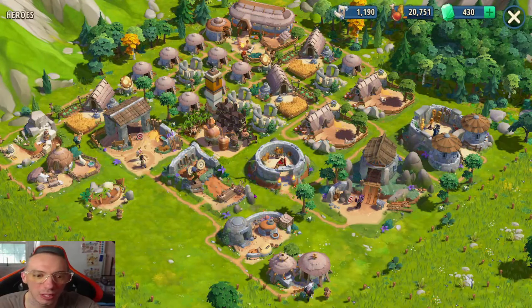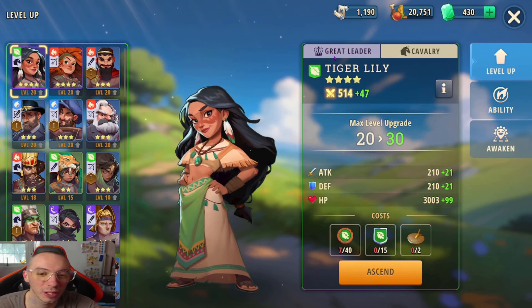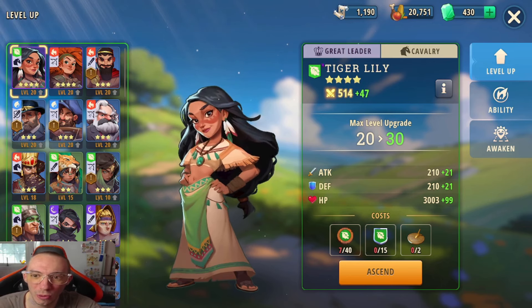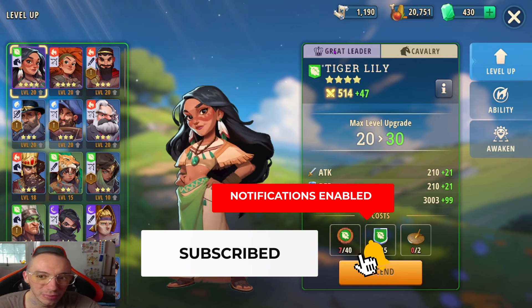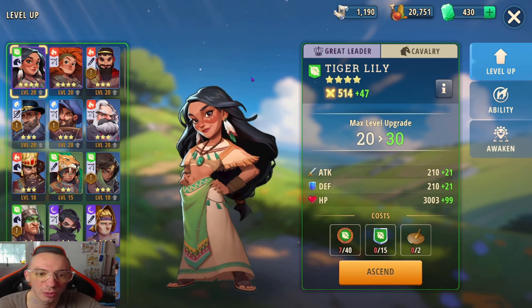First thing I want to go over is the heroes and understanding the heroes, because there are different classes. The game doesn't tell you what the classes do — for example, you can see this one says 'great leader' but if you click on it, it doesn't give any information at all. So I have some information to go over with the different classes.